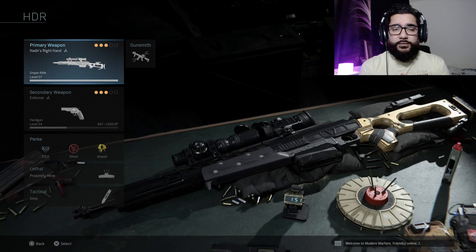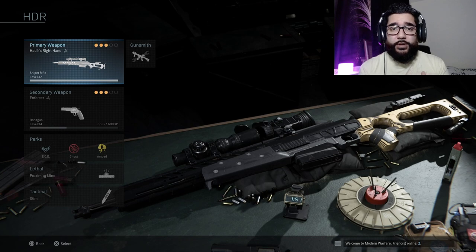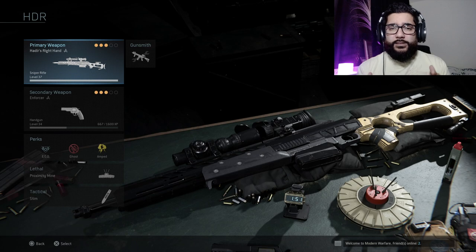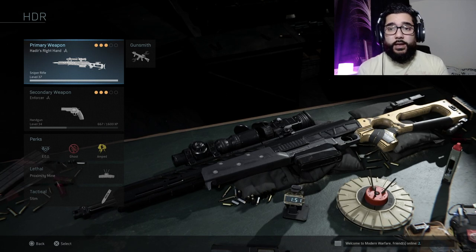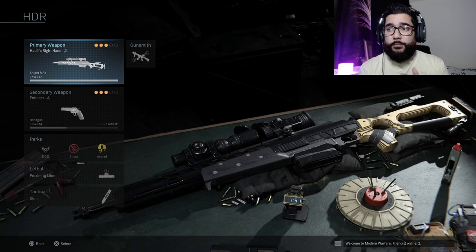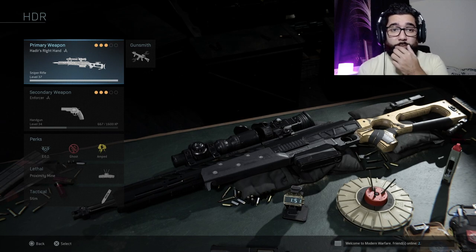Without further ado, in this video we are looking at the HDR variant called the Hadir's Right Hand. If you don't know, that is a sniper you actually get in the campaign mode — so if you played campaign, you get to use that sniper. It's amazing in the campaign mode. You can get it from the battle pass, so just by playing and leveling up. If you're looking at the screen now, this is what it looks like.